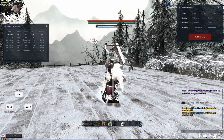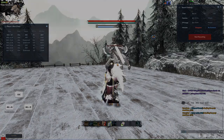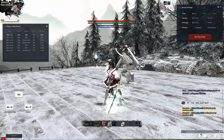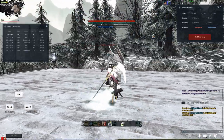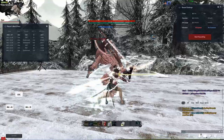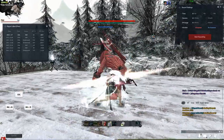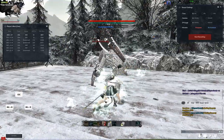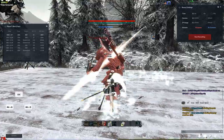Even at 94 attack speed, the recovery gap on fickle fate is still a big problem. Delays are a very big part of her game, but sometimes you actually need to do the attack as soon as possible so you can hit the boss, get the damage, and get the stamina back — even if it means suffering a hit. Getting stamina back is the most important part.